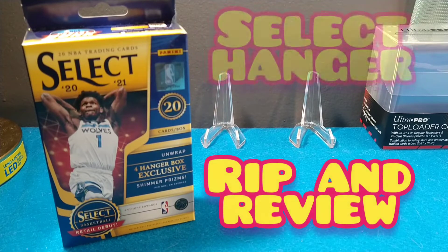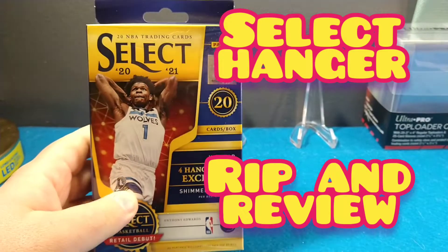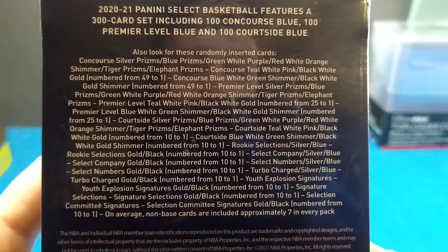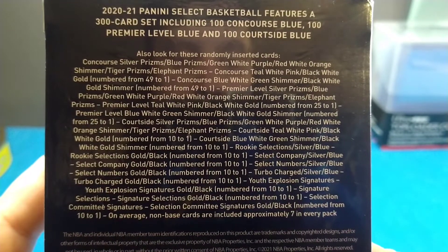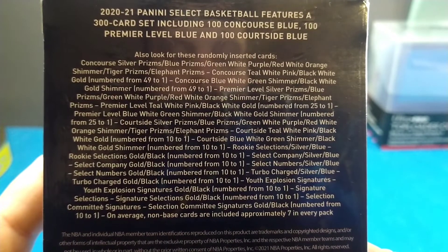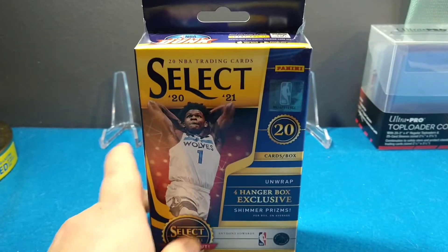What's up YouTube, it's Doc Holiday. I'm gonna do a rip and review of Select — this is a hanger box, 2020-21, this is the 2020 draft class. If you want to go ahead and pause the video, you can see the different things we're looking for: tiger and elephant prisms, a bunch of different numbered cards — numbered to 10 — and signatures. We're looking for those gold shimmers and a bunch of other stuff.